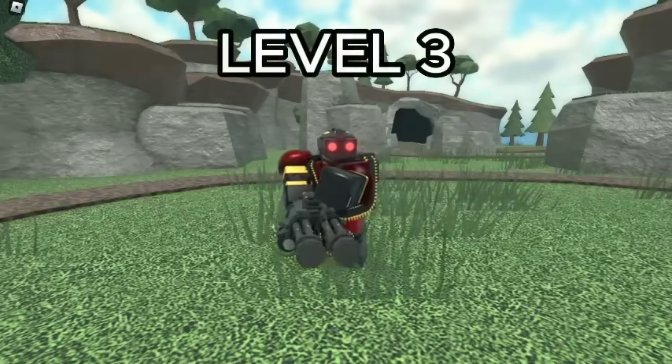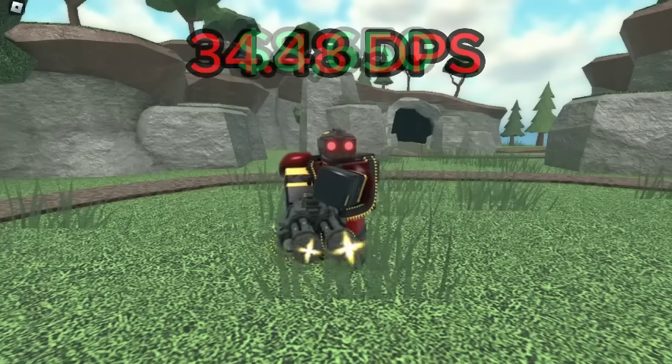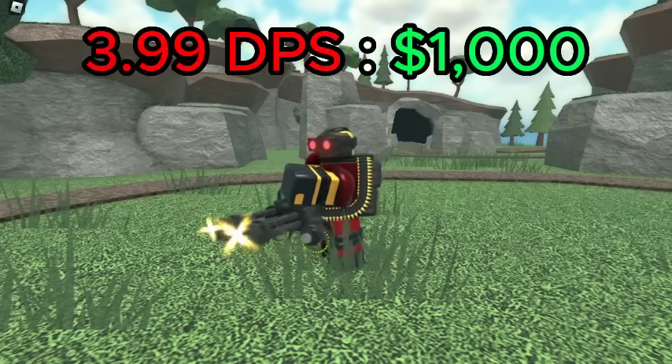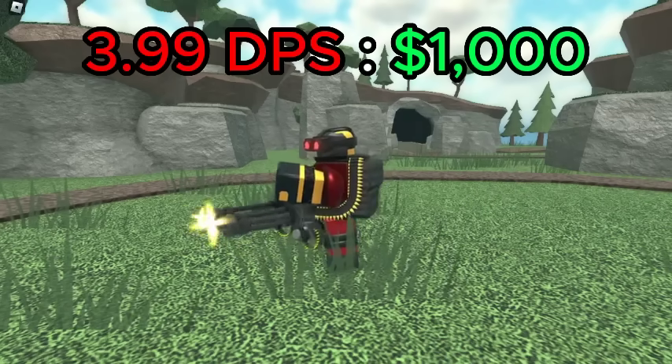For the Minigunner, the best value is level 3, which has a DPS of 34.48 for a total of 8,650 cash, giving it a DPS cost ratio of 3.99 DPS per 1K spent. This level also has hidden detection.